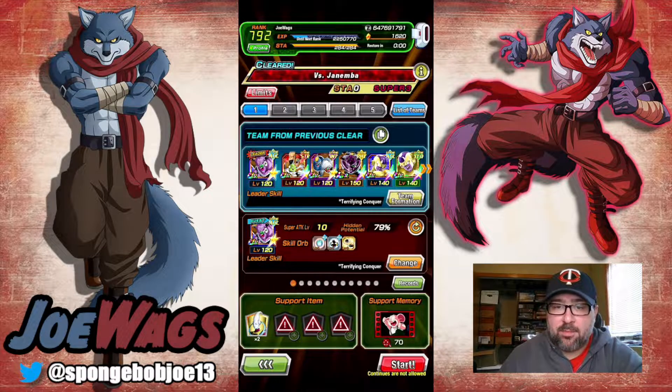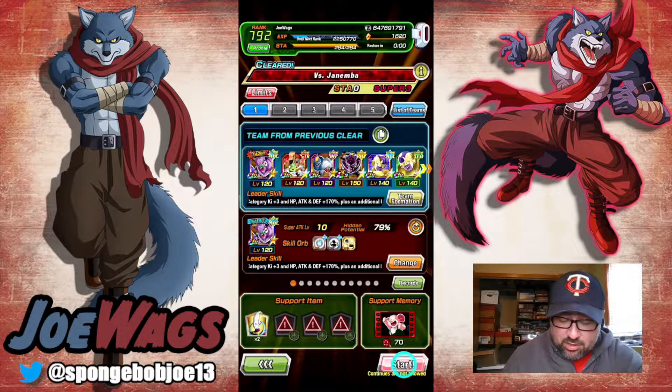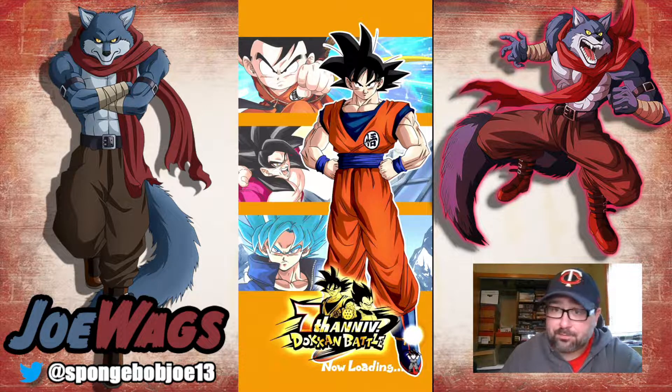Hey guys, thanks for joining me for another Dokkan Battle video. Today we're going to do a run against Janemba. I've already beaten all the Red Zone stages but haven't recorded some of them yet, so we're doing a recording of Janemba. My previous team clear was with the Ginyu Force, so we'll try to do it again. I think this is a fairly good team build that can get through a lot of Red Zone, because the four main Ginyu Force units are very strong and then you can just slap in two Golden Friezas.